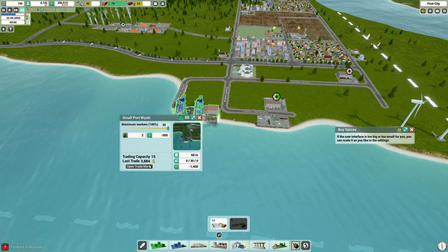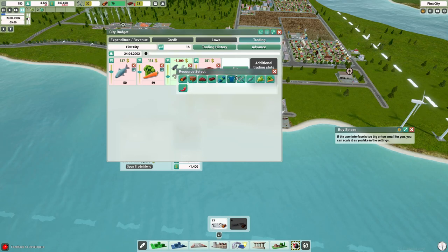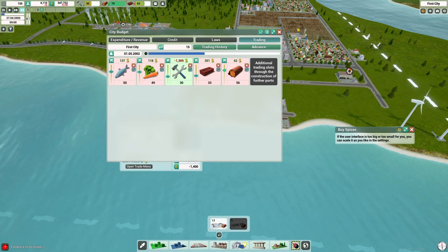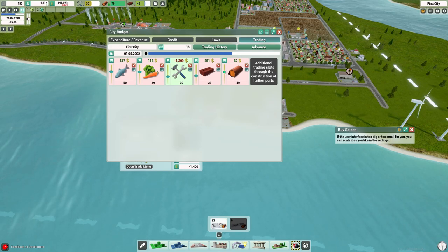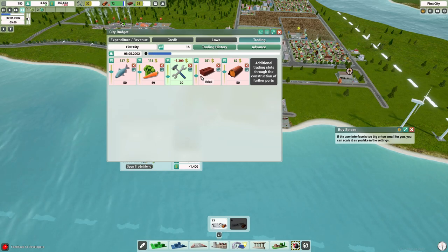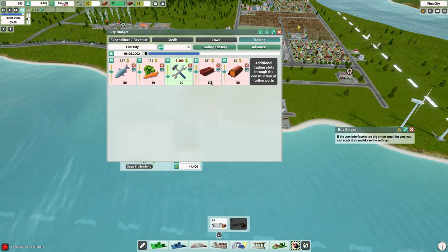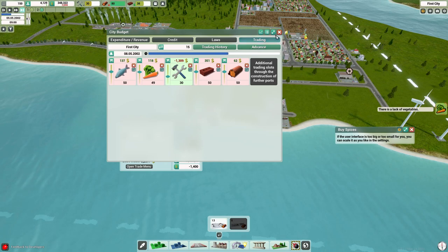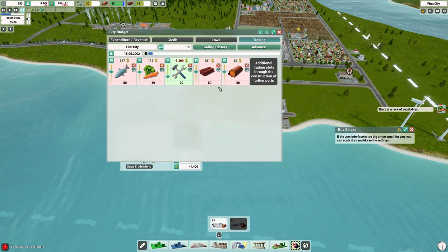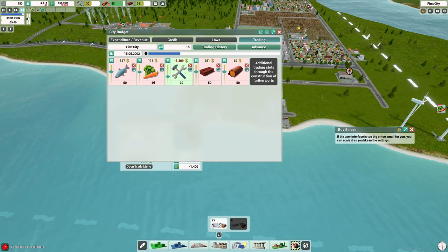Now that we increased the wood supply, we went back into the trade and started selling it. We set the threshold at 50 — we want to keep at least 50 around at all times. The capacity is completely full at 80, so we might as well sell it. But once we start expanding, we will start going through those logs, so it might backfire a little bit.